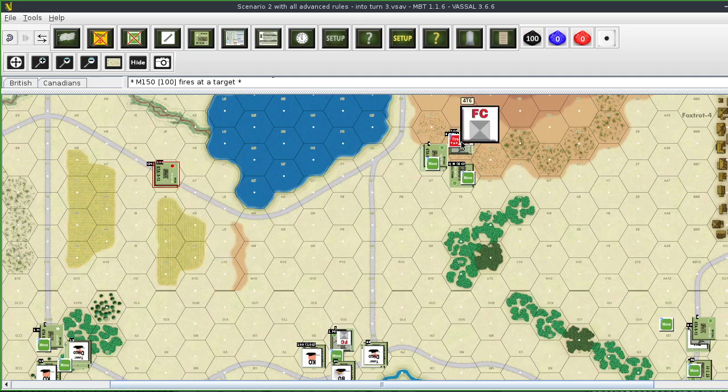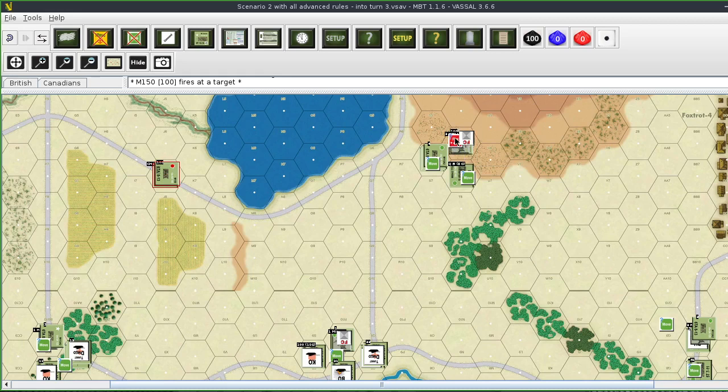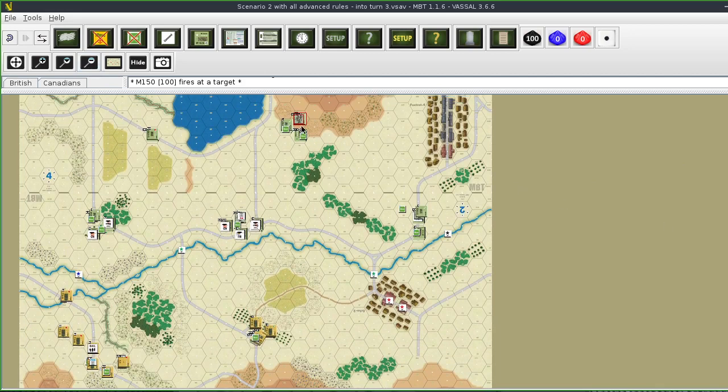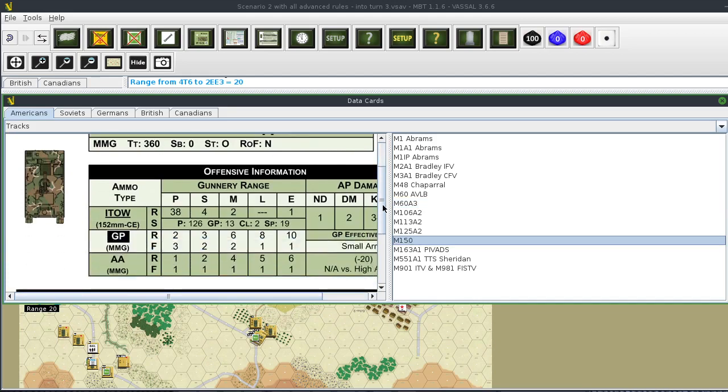The other M150 unit also gets to fire its anti-tank missile. There's also a note - I forgot to roll for ammunition availability, but I won't do it this turn since I didn't do it for the other side. The target is on a bridge at range 20 - that's point blank range for the TOW. No modifiers since the target is not moving.